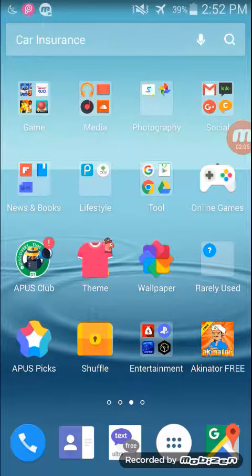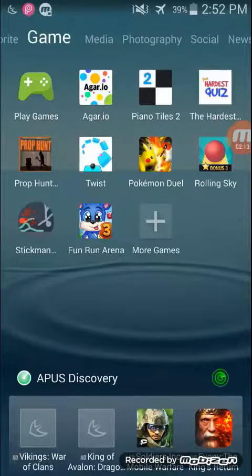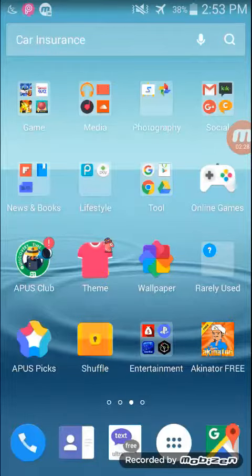So guys, this is real — not hacking or nothing. You just have to turn on airplane mode and it only works with offline games. It doesn't work with online games like Fun Run or Agar.io. So yeah guys, make sure to leave a like, subscribe, and comment for a shoutout. Peace out!